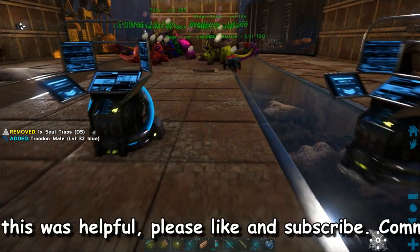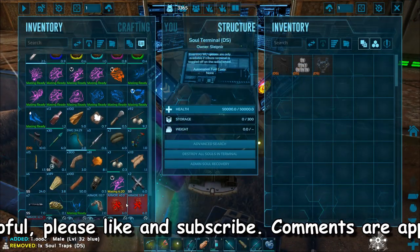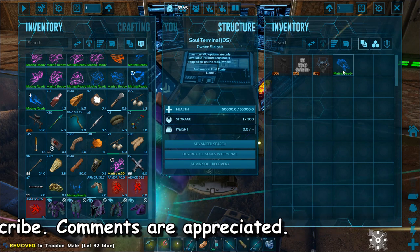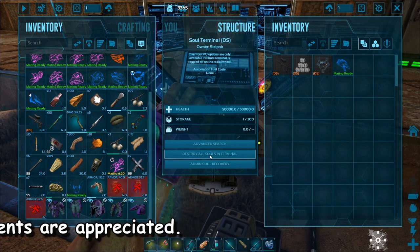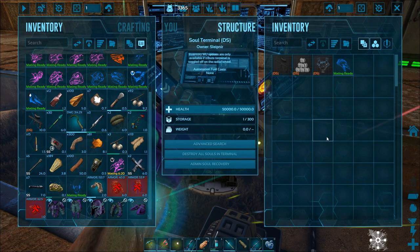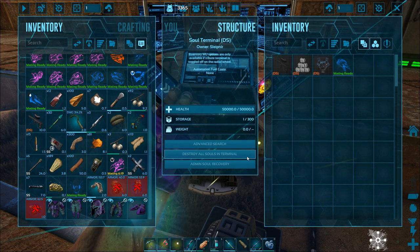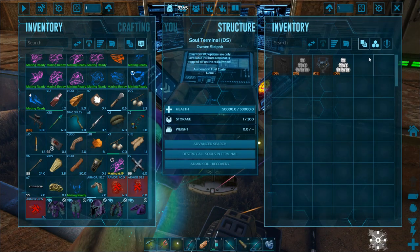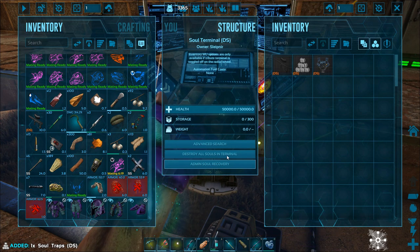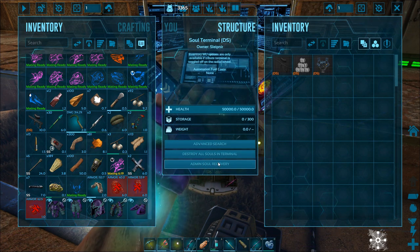Let's go ahead and take this guy and pick him up. I'm going to put this Trudon back in here because I'm not going to cheat and keep an extra one. Now this other button says 'Destroy All Souls in the Terminal' — this will destroy all souls in this terminal and this terminal only. When I click that button, I'm going to say yes, and it's going to destroy it and I'm going to get a soul ball back. So that's how the destroy and the local part works on this thing.